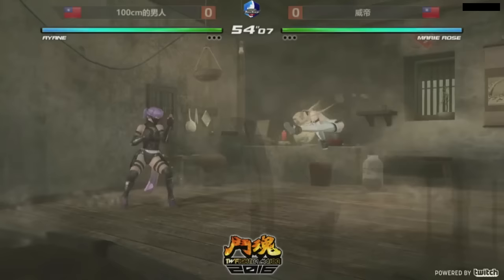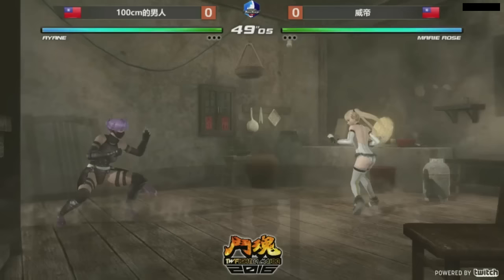Alright, so here we go. Looks like we're about to start. We have an Ayane player, 100 centimeters. I wonder what that refers to. Versus a Murray Rose player. The practice is available for you guys online, and I'm enjoying my time here at XSplit.